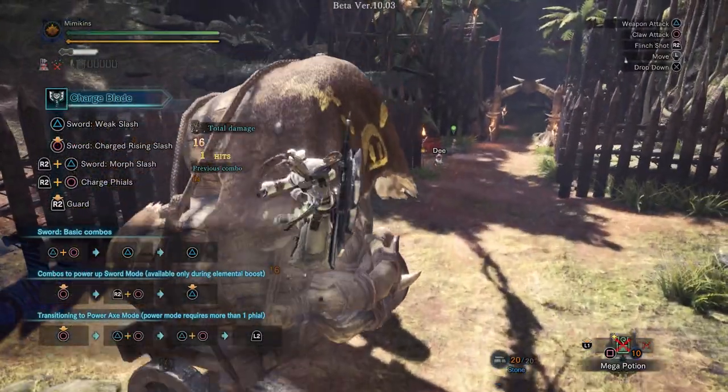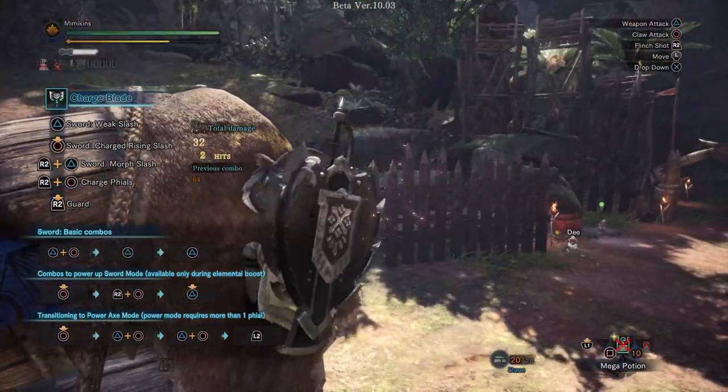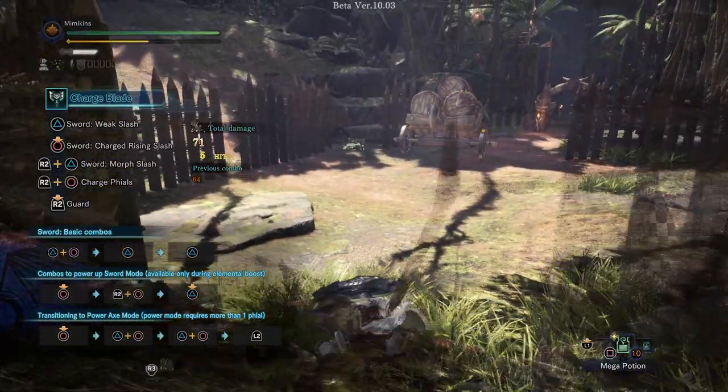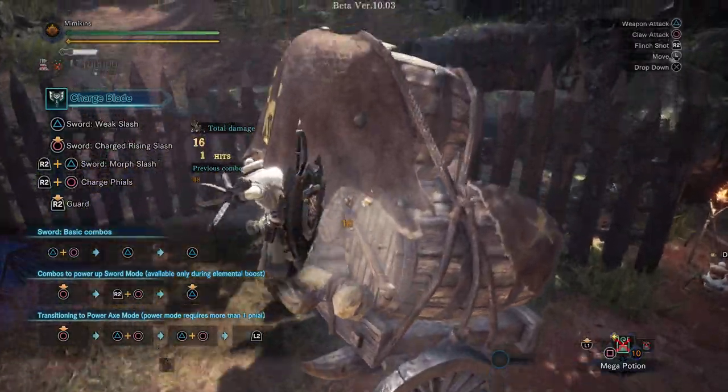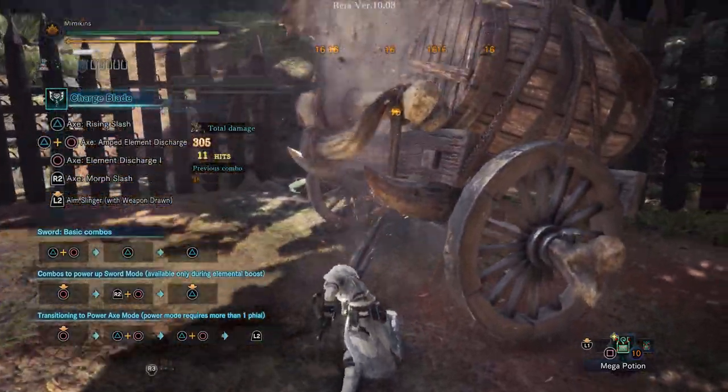Let's have a look at Charge Blade. This weapon, like all others, can use the flint shot while grappling onto a monster. It has a weapon-specific move which creates a weak spot on an enemy, and it also puts you in axe mode.